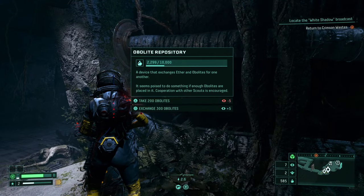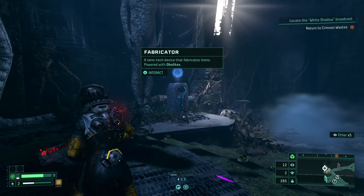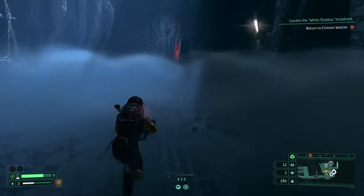At the fabricator there's always one station where you can donate obolites into the repository. Doing this usually grants you rewards, and most of the time those rewards will be ether, which is really useful for other things.